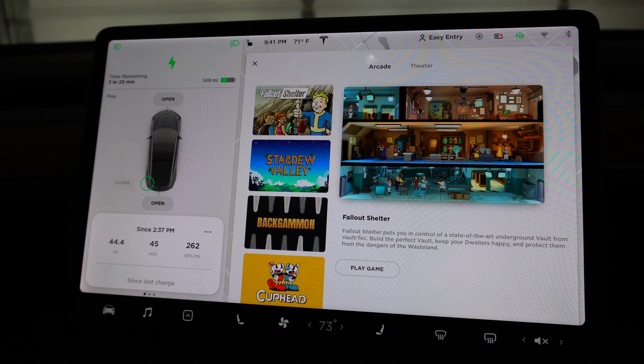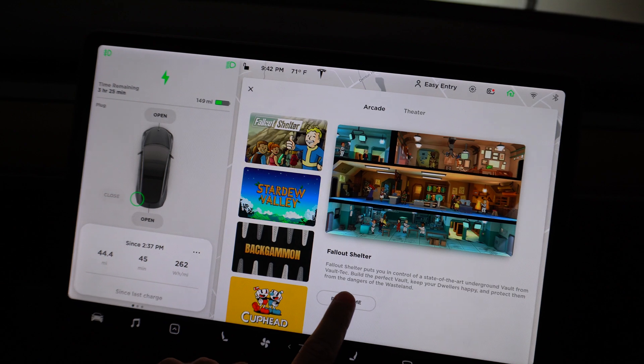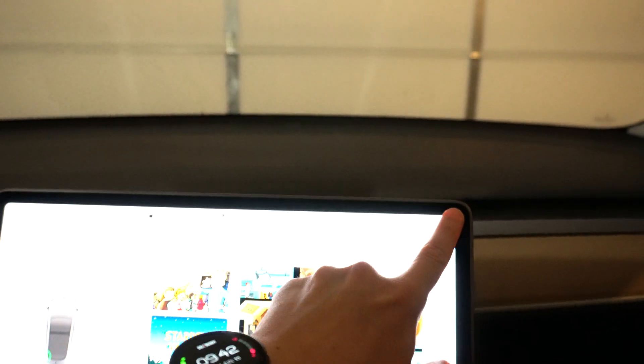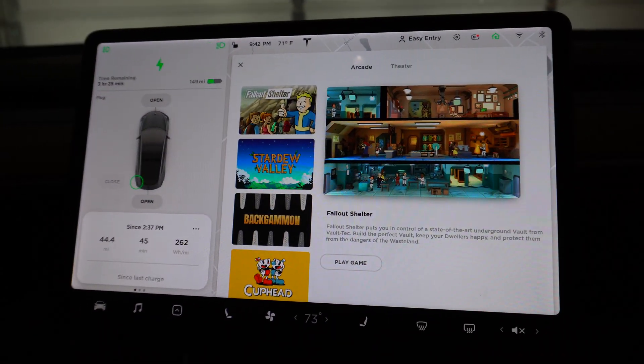One more strange thing I'm noticing: I turn my headlights on when I make these videos at night in the garage for light. And when I play the game — like click play game here — it turns my headlights off. That's strange. And then when I X out, it turns them back on. So I don't know if that's good or bad, but it's just something I noticed. It's kind of weird.